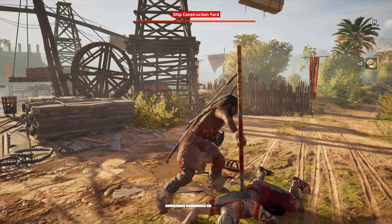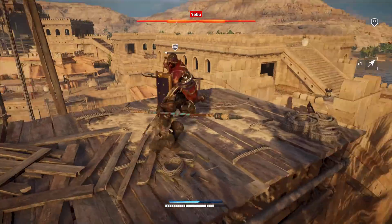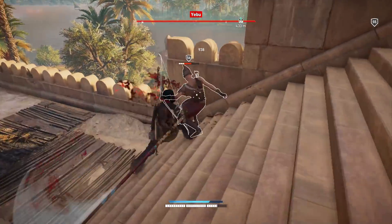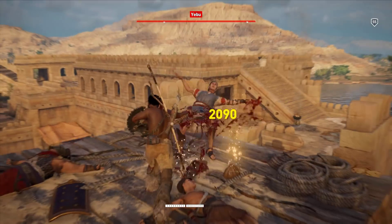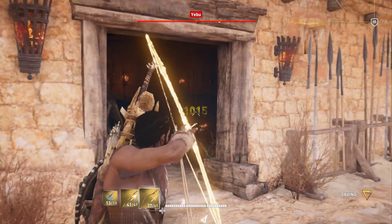I do like some of the takedowns with the spear though — reminds me of a Valkyrie execution in For Honor. Look at those crits with the 4 crit hit damage, 300%. Just messing people up — one hit, dead. Granted, I got a parry, so that opens him up for a good attack there.